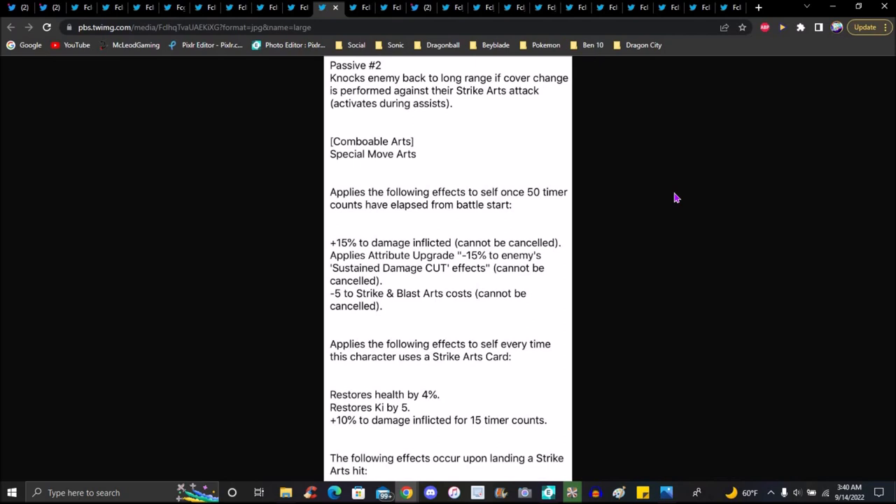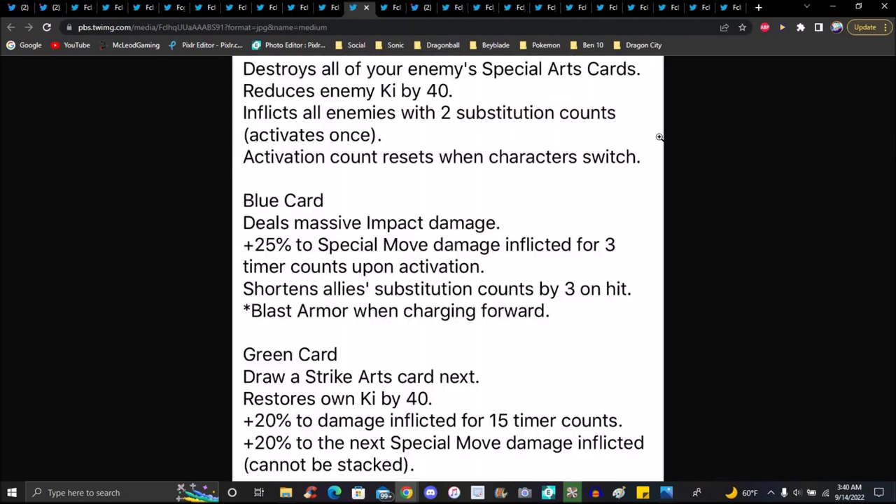Passive 2 knocks back into long range on cover change, performed against strike arts attacks during assists, comboable with push move cards. Plus effects to self once timer counts have elapsed from battle start — 15 percent damage inflicted, upgrades minus 15 percent to enemy substitution count. Minus five percent to strike plus cost. Restores health by 40 percent, or restores Ki by five percent; 10 percent of damage for 15 timer counts, fixed on landing strike hits. Push move damage reduces enemy Ki by five percent, hits all enemies with substitution counts.